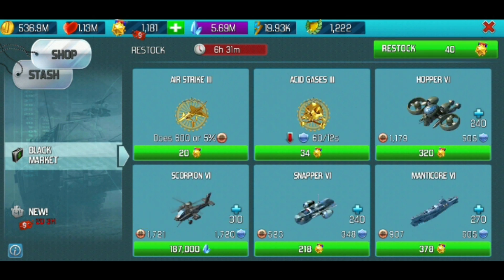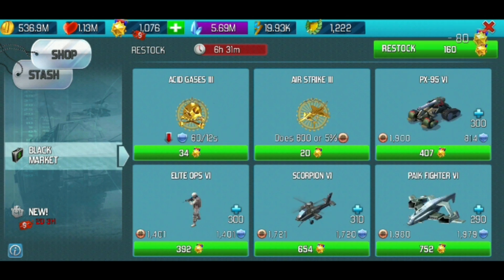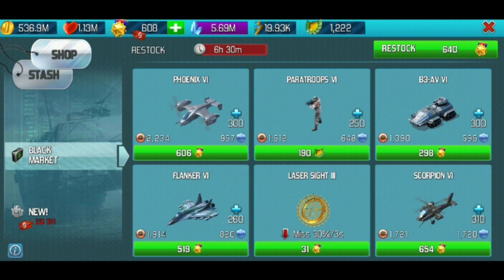I'll just keep hitting the Restock button no matter how many Gold Stars it costs until something with Glory pops up. As you can see, I'm all the way up to 160 Gold Stars and still nothing. One last Restock for 320 Gold Stars. Finally, we got a Paratrooper 6 for 190 Glory.